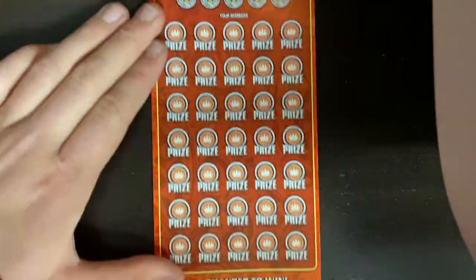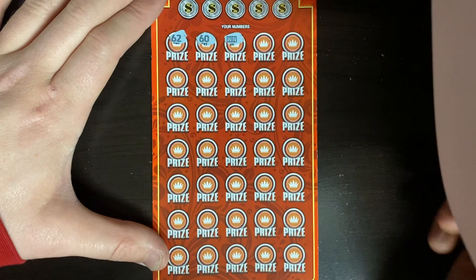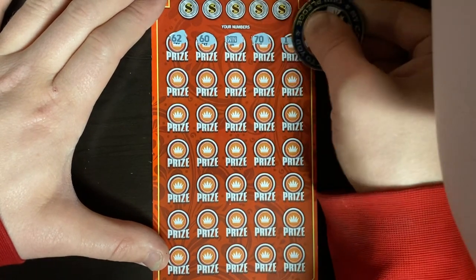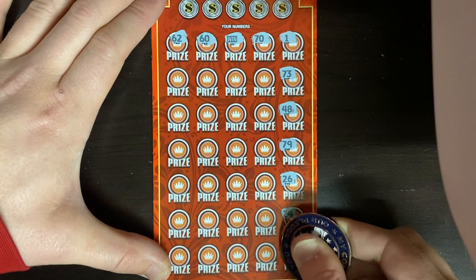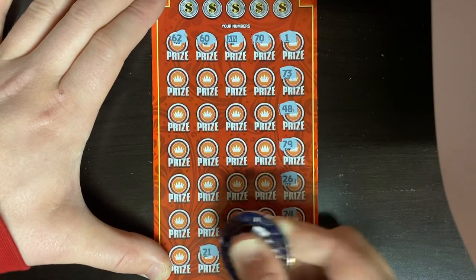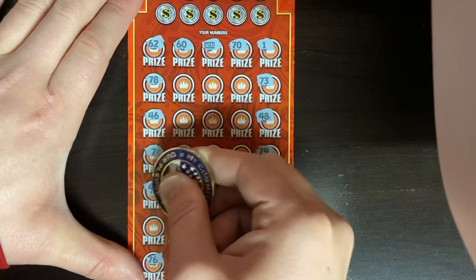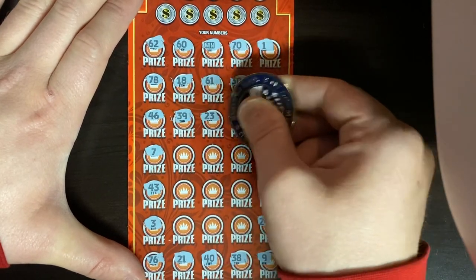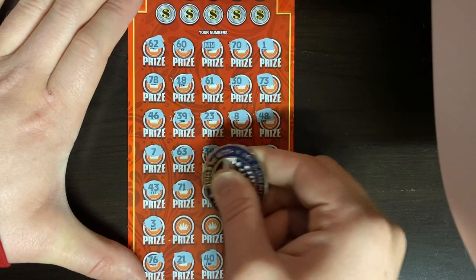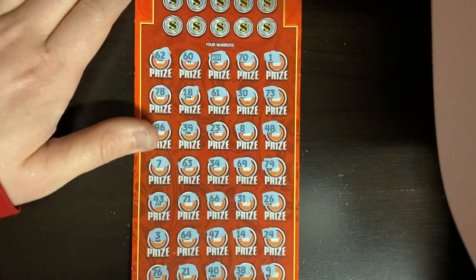Now we need to go back to back to get a profit session. Ticket number nine — ticket 007. We did it — we got a win symbol on this one too! Sweet guys, so we got a profit session. Now we need to find a multiplier to go with that win symbol and then we'd be cooking with Crisco. We're going to symbol hunt the whole thing just because. Nope — just the one win symbol at the top of the ticket.